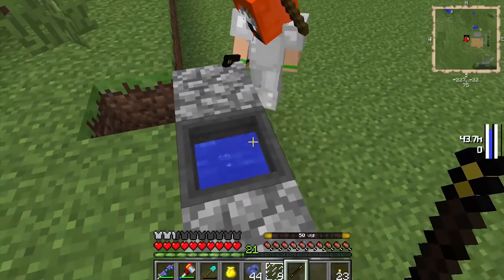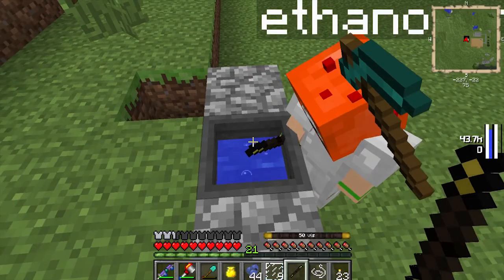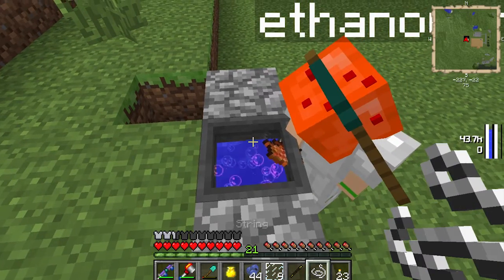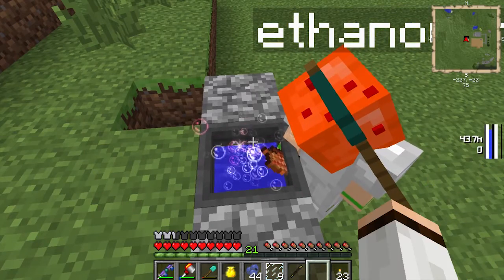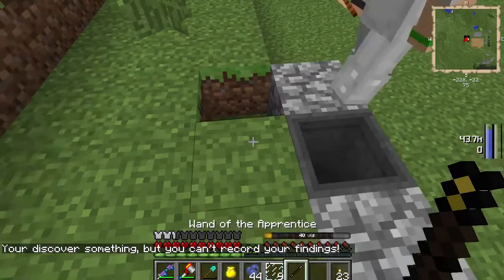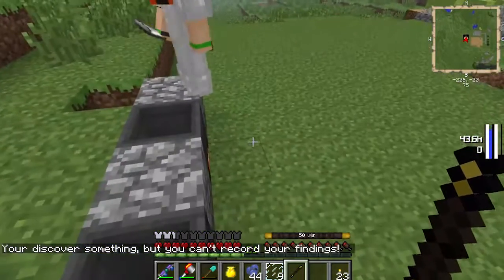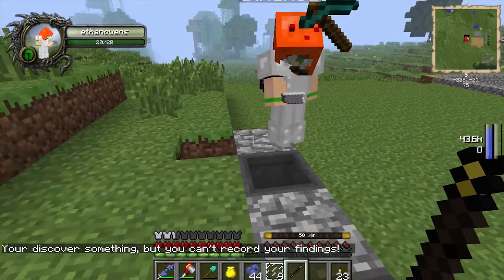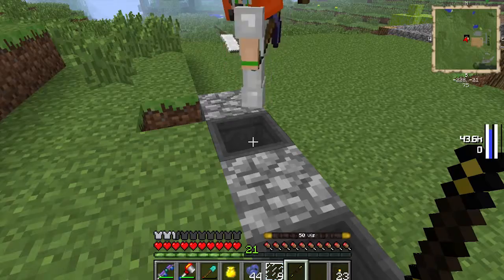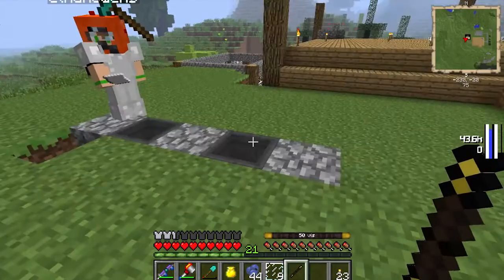You throw some random stuff in there - I got a whole bunch of rotten flesh. Right-click it and you discover something, but you can't record your findings. You probably should have paper on you. I also read that if you use rotten flesh, a whole giant zombie can spawn and kill you in two hits or something. Oh joy.